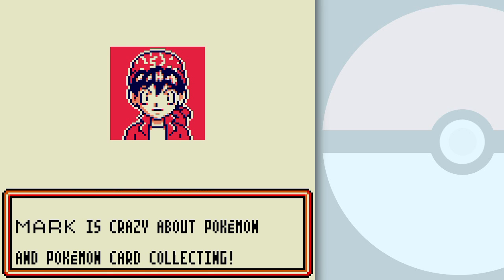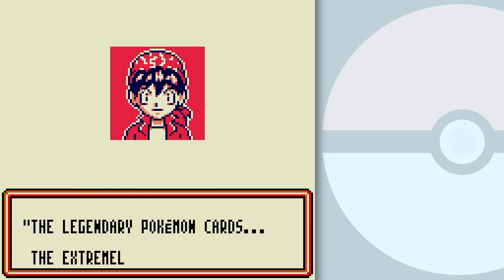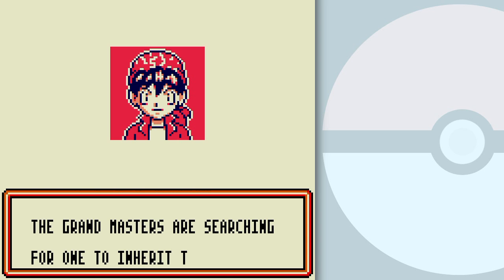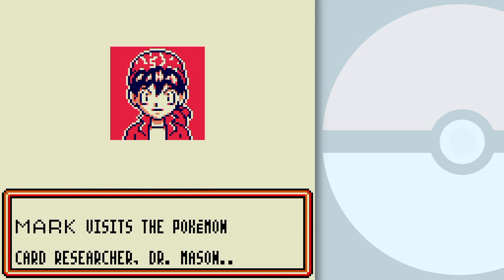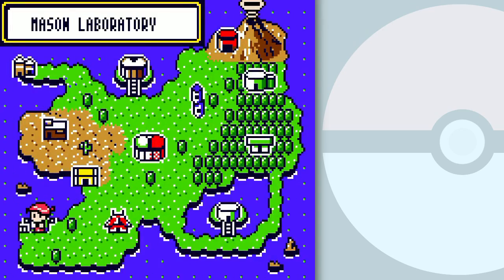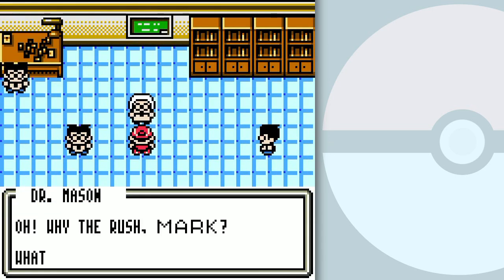Mark is crazy about Pokemon and Pokemon card collecting. One day, Mark heard a rumor about the legendary Pokemon cards — the extremely rare and powerful cards sold by the Pokemon Trading Card Game's greatest players. The Grand Masters are searching for one to inherit the legend. Dreaming of inheriting the legendary Pokemon cards, Mark visits Pokemon card researcher Dr. Mason on TCG Island — yes, this place is actually called TCG Island, the Trading Card Game Island.